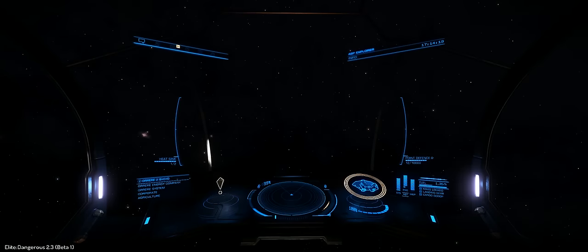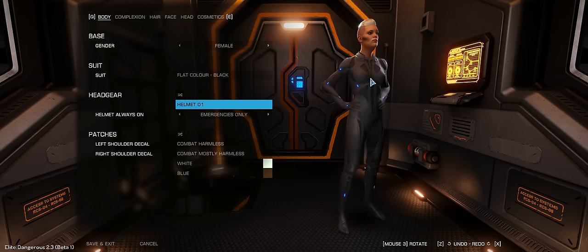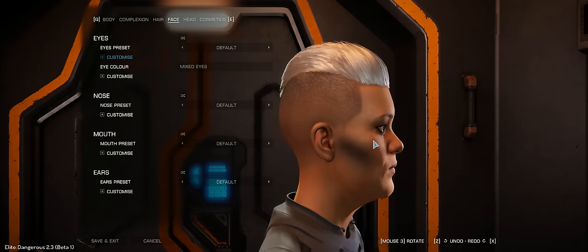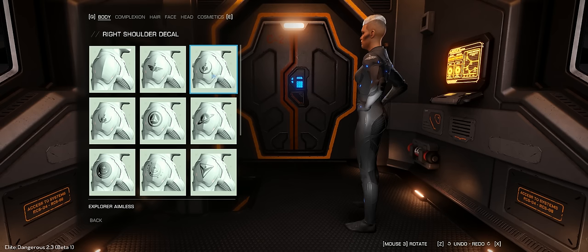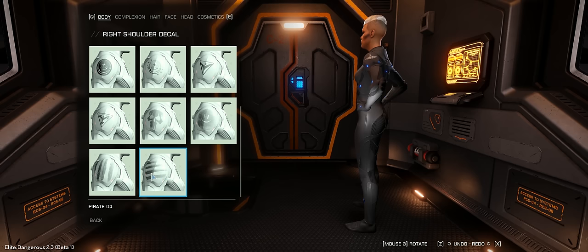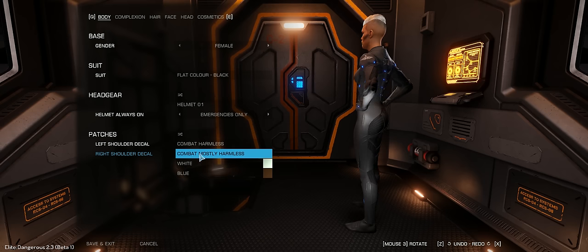I've got the camera keys bound now, so let's go back into the Holo Me and see if that's worked — here comes our girl. Unfortunately there doesn't seem to be a zoom. Going to these shoulder decals, we can have our Elite status, pirate decal — one of four — Imperial logos, Federal logos, Trader, Penniless, and Combat Harmless.